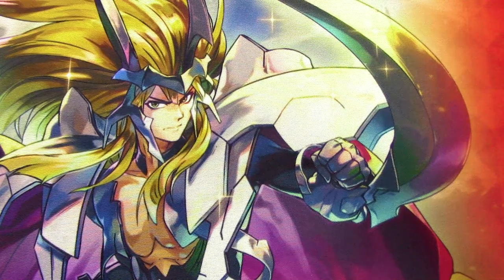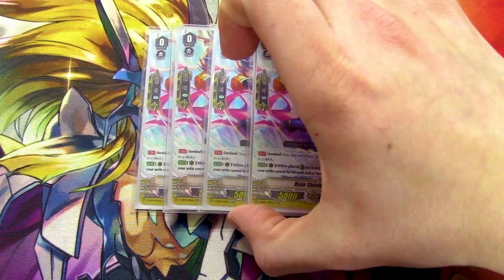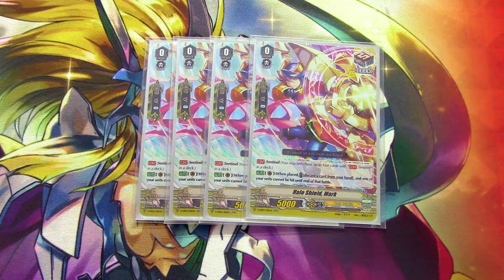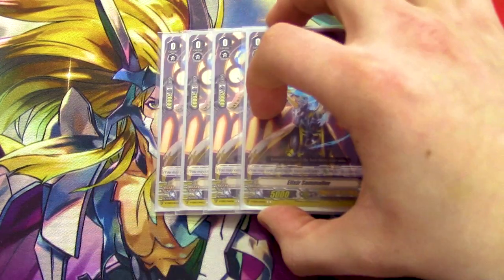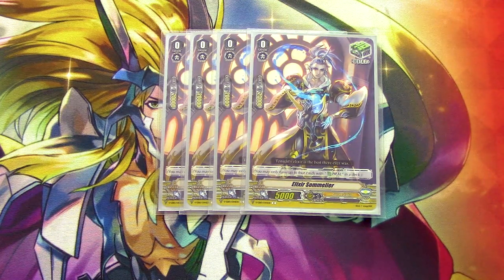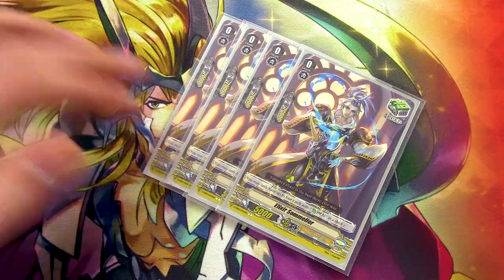Next up for triggers: draw PGs are always good, run your draw PGs. Sentinel — one place, protect your vanguard. And last but not least, of course, four copies of a heal trigger. Similia heals for the aesthetic and OG heal.